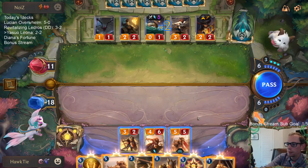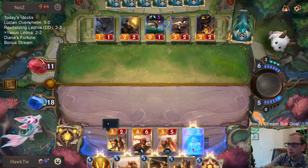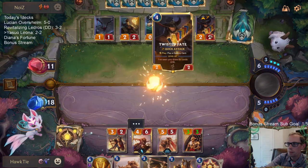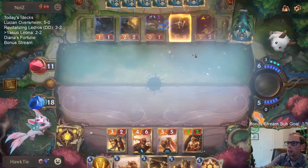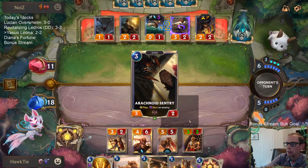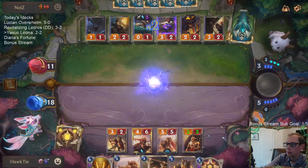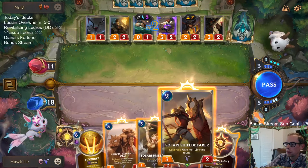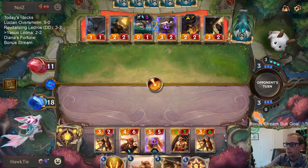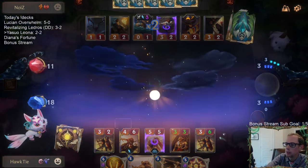There's the one-drop. I could see their plan being to block their Twisted Fate and kill Twisted Fate, then they play a new Twisted Fate and red card. I stun two things. This is crazy — we haven't drawn a non-Daybreak card this whole game. Pretty awesome.